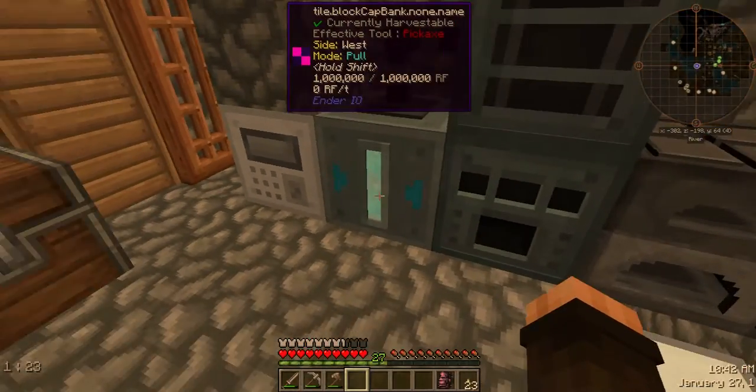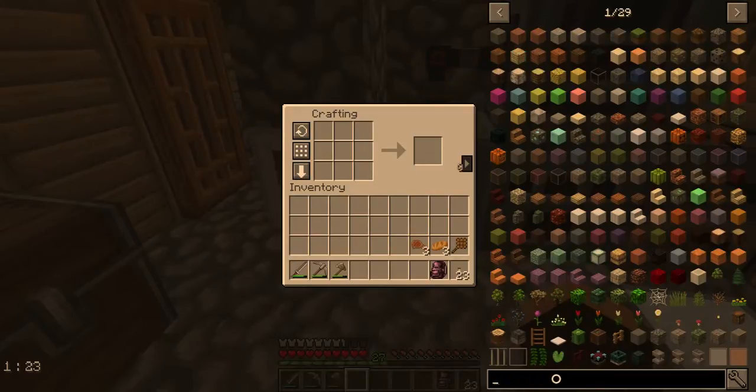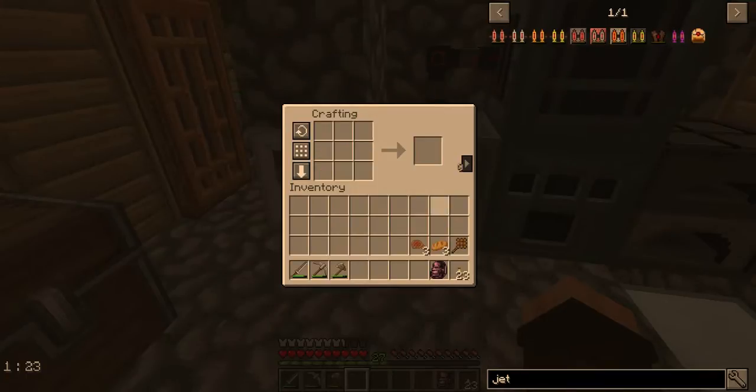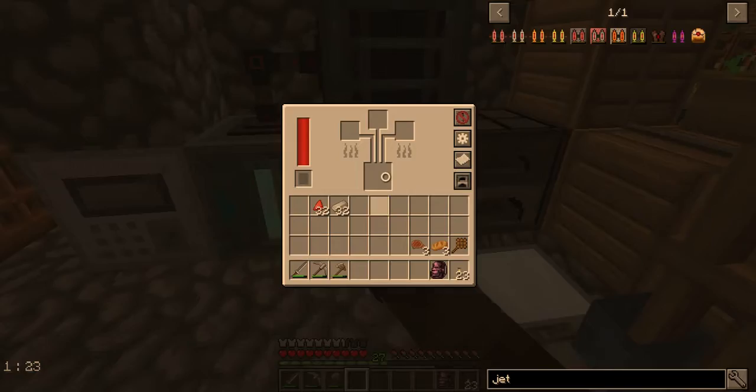We can also get ender pearls from dungeons and trade them with clerics. So those are my two goals — getting one of those quarries built and getting some jet packs going. Let's look at what we're gonna need for the jet packs. A basic capacitor — we know we can make conductive iron, which is just iron and redstone. I don't think I have any conductive iron made, so let's get some made.